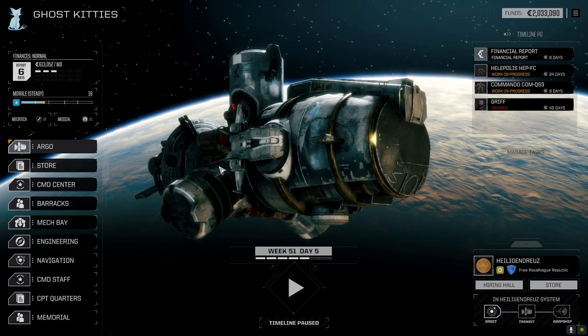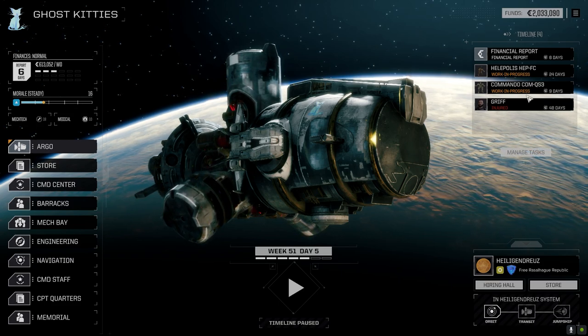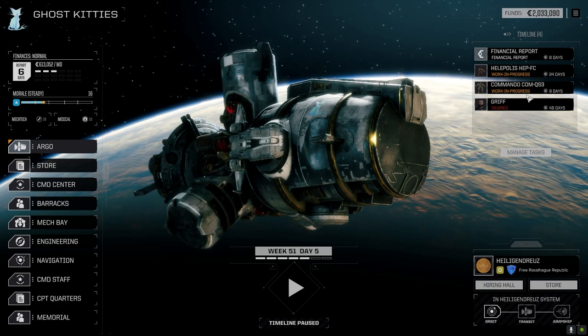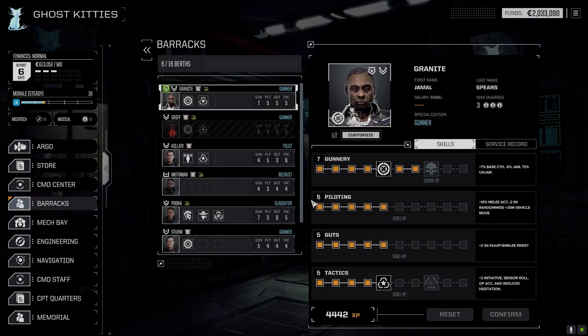Welcome back to the channel, another episode of Inheritance. The Griffin is back — I forgot to repair the Cephalus's internal components, so I got that repaired. Let's check our barracks out before we go into battle, and I'll show you what the Griffin's got in a second.